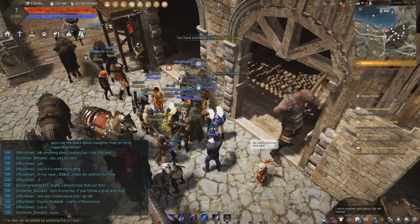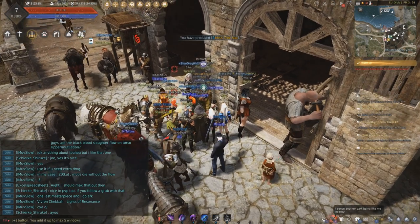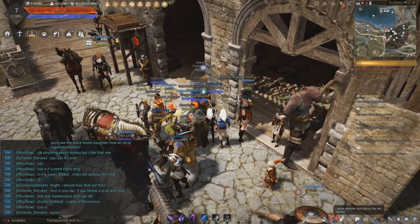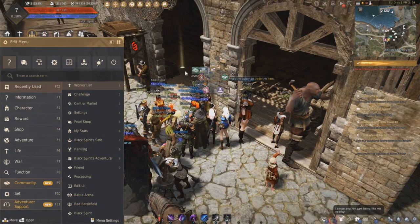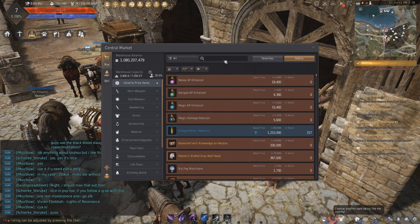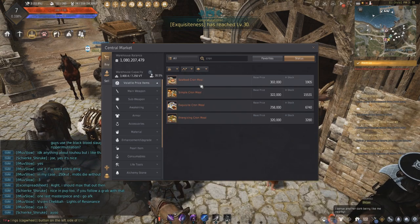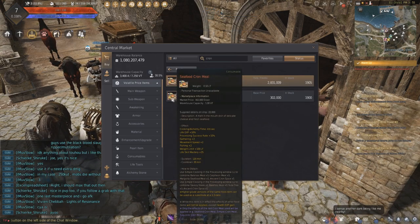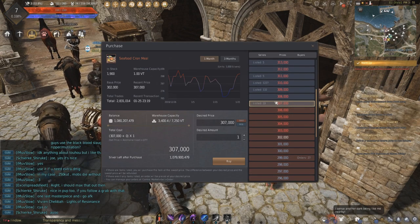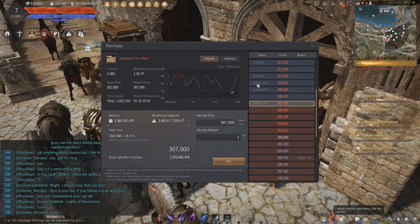If you've got a bit of money, we go to the marketplace. If you don't have any money, you skip this step for now, because in 10 minutes you can just buy this stuff anyway. We go to the marketplace — press Escape, then Shop, then send to the market. You type in 'crone', C-R-O-N, and you buy the thing called Seafood Crone Meal. It's a buff for like 2 hours. If you don't have the money, just save up. Easy game. Once you got 300k, just buy this thing.